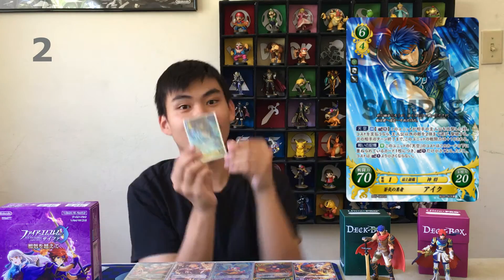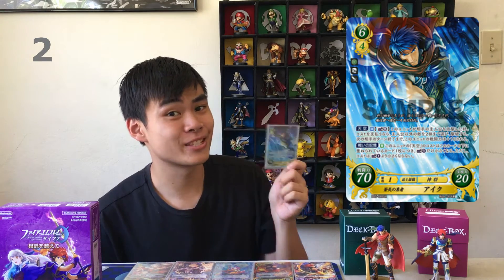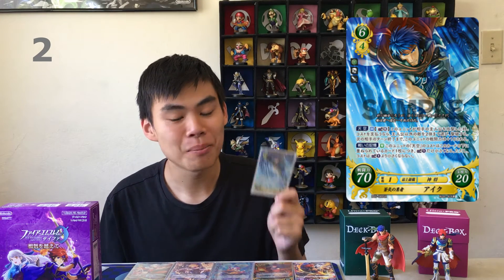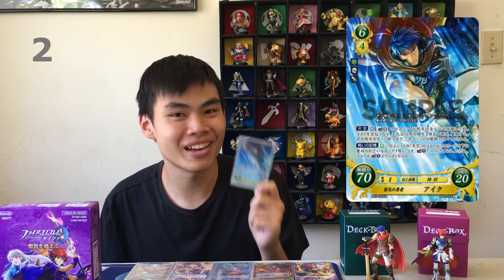Number 2, we got Ike. My man Ike got super buffed from getting buff. His Aether ability is insane, and if you can get him to level 5, the cost is only 1 to use it. Having a main character at 80 attack to destroy 2 cards every time he attacks — that's a good card. And this guy, along with the next card I'm going to talk about, made the Ike deck so much better than it was before.